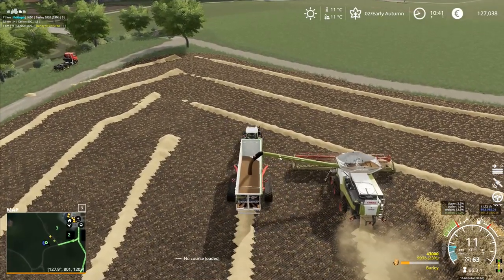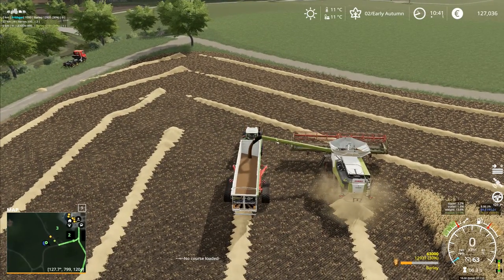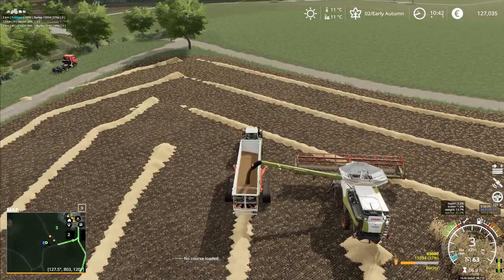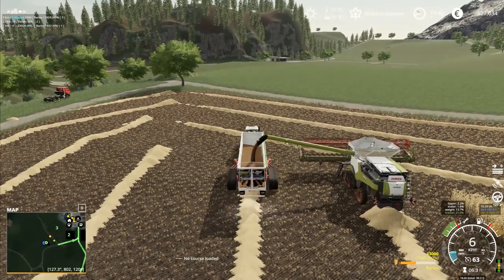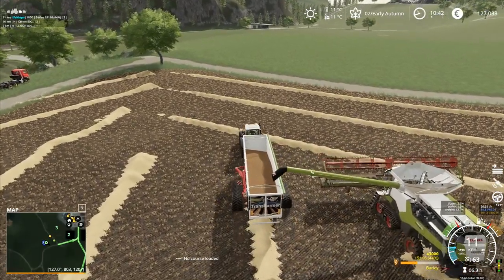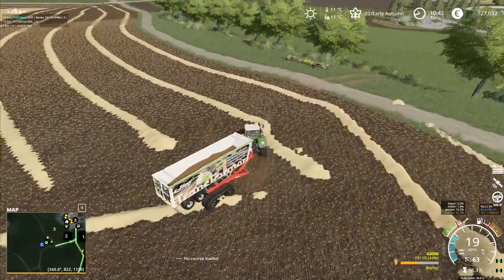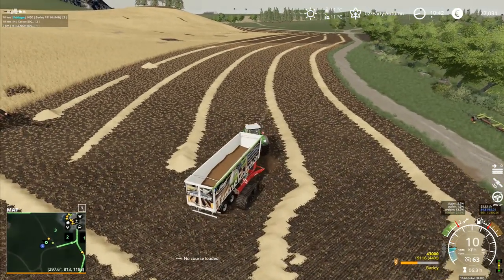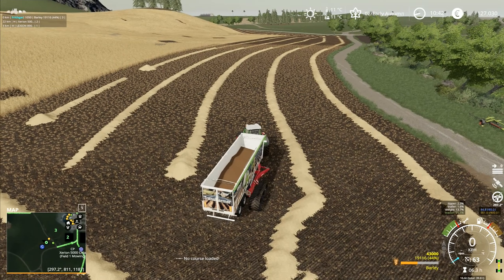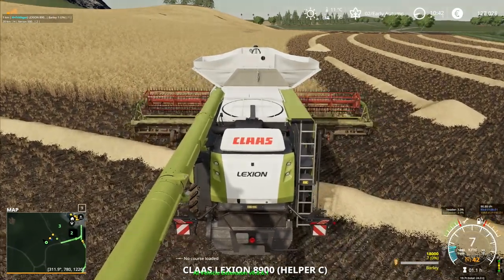As soon as we get to the end of the row the combine will stop and stay there until it's unloaded, which means we're not going to have to worry about the combine filling up going the wrong direction. Either we keep a close eye on the combine or we'll have to take over and reverse it around the crop — because I'm not going to drive on the crop, even without crop destruction enabled. I try to do things realistically.